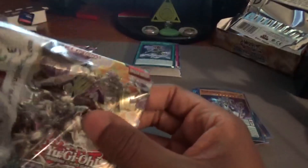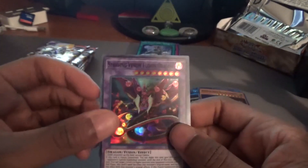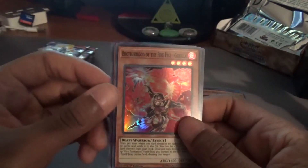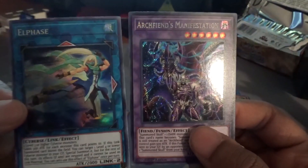Cerberus will go in the binder since it might be a more desired card. The third Tensu — now we have a playset! Venom Fusion Dragon — another good card for Super Poly — going into the side deck. Yellow Gadget, Fire Fist Gorilla, and Fire Fist Spawn all go straight into the giveaway box. Chronograph Sorcerer, Fire Fist Bear — we might run him. Subterror Fiendus going in the binder, Archfiend's Manifestation, and L Phase.